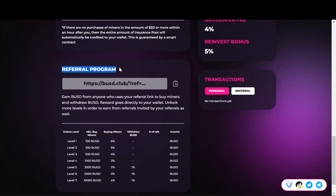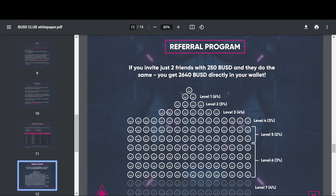They also have a referral program, so you can recommend BUSD Club to your friends and earn even more. If we look at their white paper, it says if you invite just two friends with 250 BUSD and they do the same, you get 2,640 BUSD directly in your wallet.